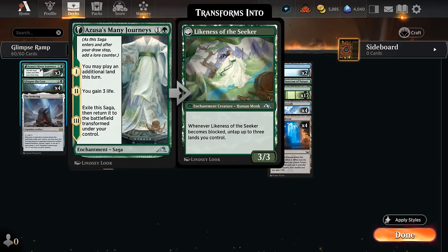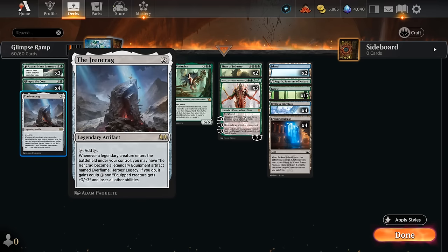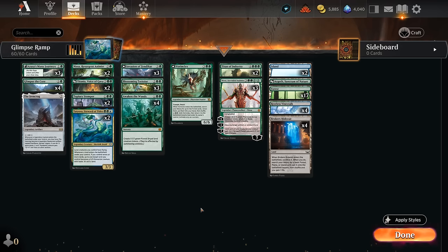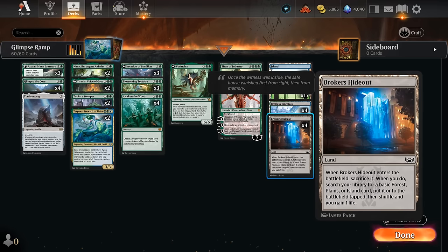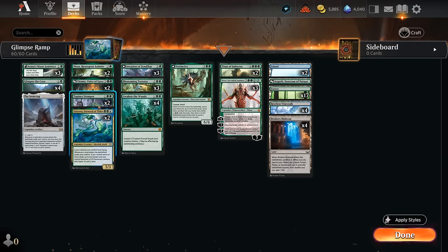Azusa's Many Journeys lets us play an extra land, which is why we need such a high land count in this deck. We've got 28 lands total so we can make sure we always have an extra land to play. Many Journeys can also gain three life and transform into a 3/3 creature. This has some drawbacks — if we draw multiples we're unlikely to be able to put an additional land in play, so I only have three copies. We're also complementing it with one Iron Crag as another two-mana ramp card. Our mana base is very simple: lots of forests to enable Nissa Ascended Animist, and we can also search them up with Hideout and various search effects like Invasion and Stomper.